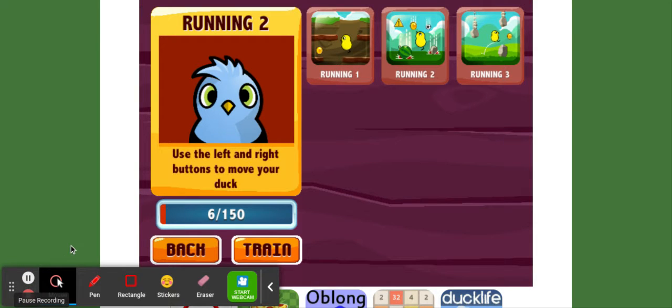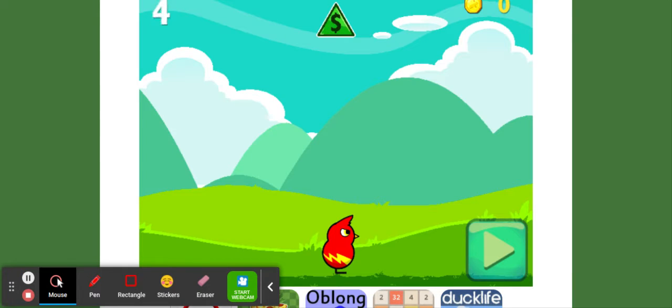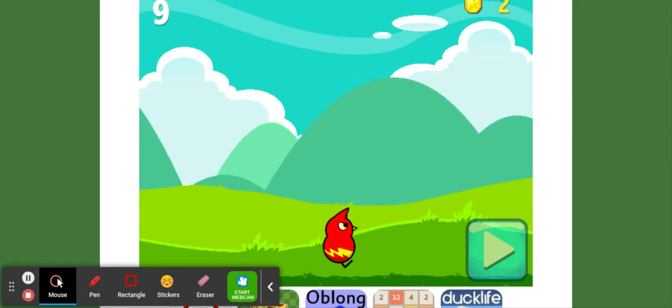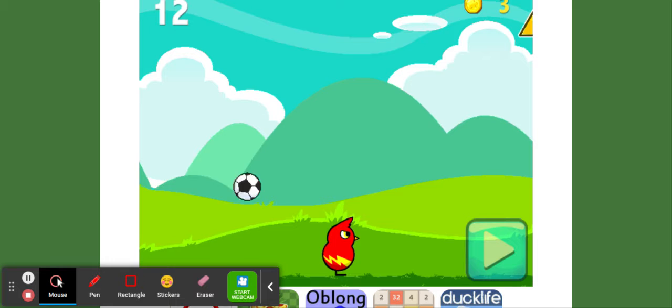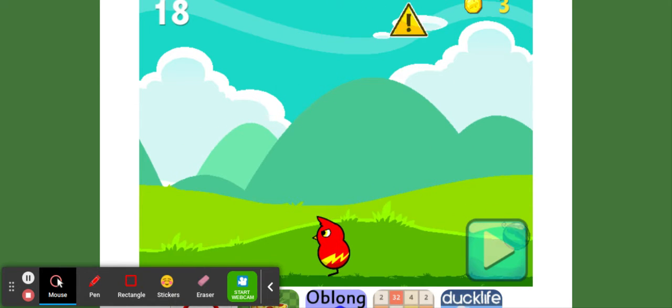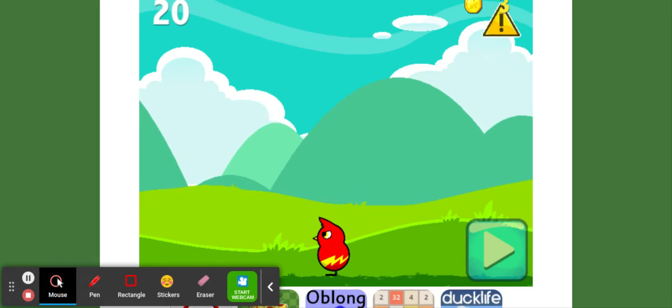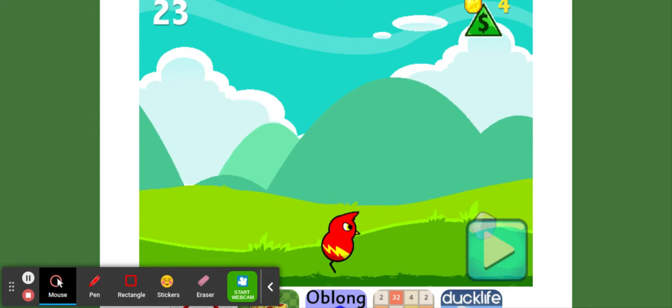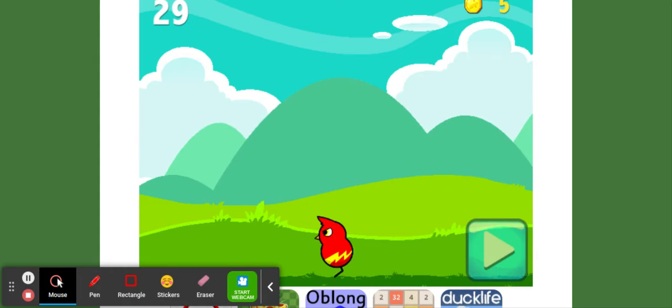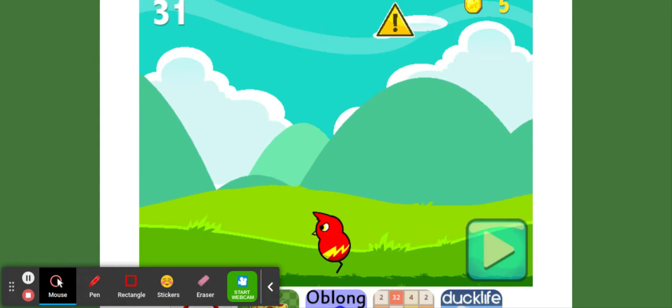Alright, next I'm going to do running number two, which is the one where you have to dodge the falling objects. Here we go — oh, there's the coins. Whenever they turn green, the green ones you're supposed to catch because they're money. The yellow ones — what you're seeing right there — that means falling objects. Green ones means coins, which means you can come and collect them.